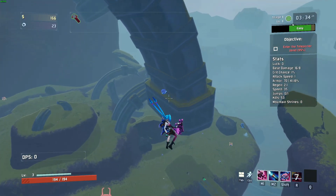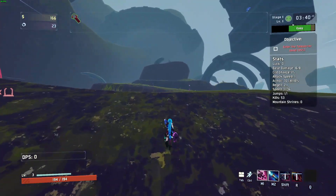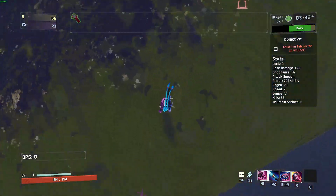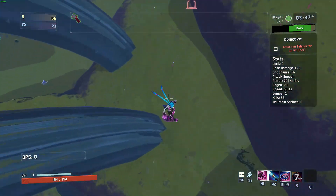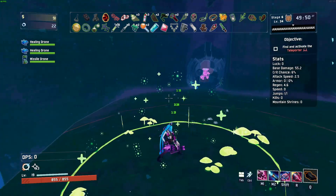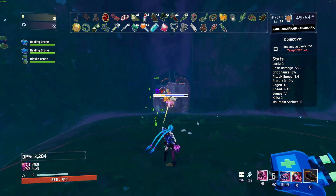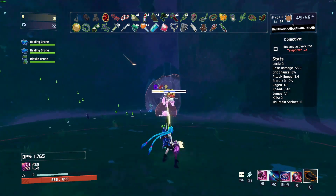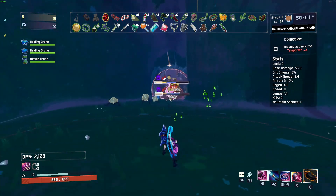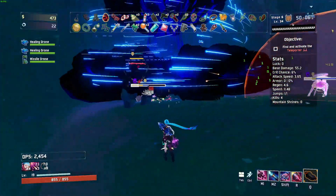And lastly, Jinx's ultimate ability: Super Mega Death Rocket. Jinx fires a massive rocket that explodes on impact with the first thing it hits, dealing massive AOE damage. The damage the rocket deals is also based on how far it travels, so shooting from further away is better. It also deals extra damage based on the enemy's missing health, making it a great way to execute bosses.